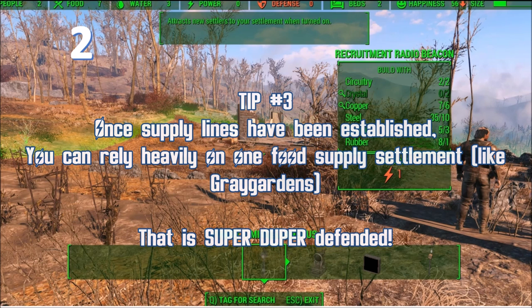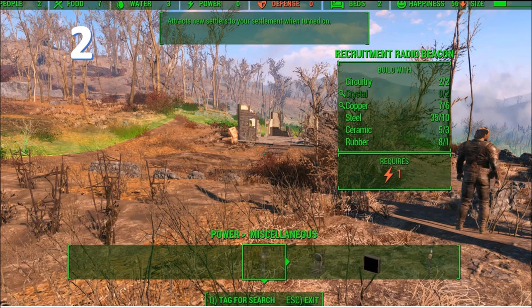You could get attacked by raiders, gunners, super mutants, and others. Once you get supply lines set up, you can have other establishments do the majority of the food. On my playthroughs, I have one place that does my water and one place that does my food, so all the other settlements don't need to have all the same things going. Number three, water — it's kind of the same as food. You want it equal to the number of people, or double if you have the space and resources. Power is not a must — it only turns red if something requires power and isn't getting it.